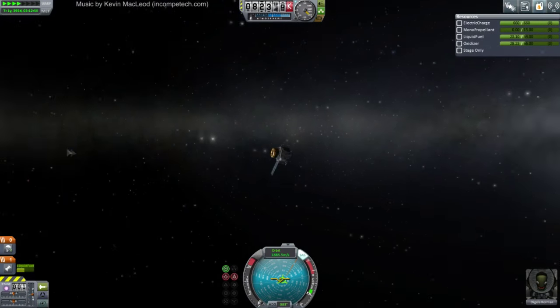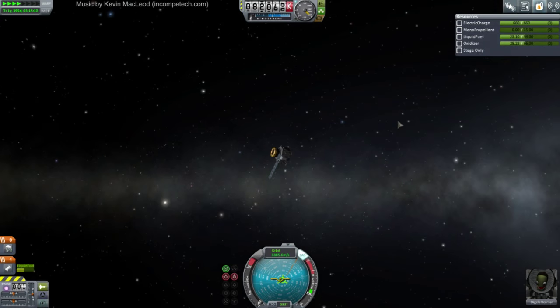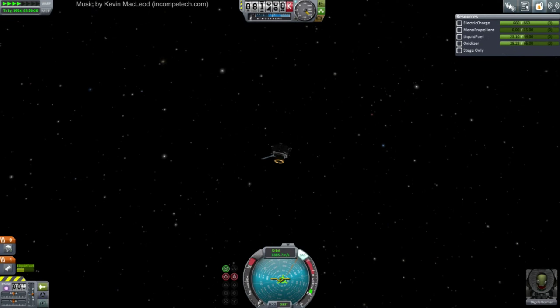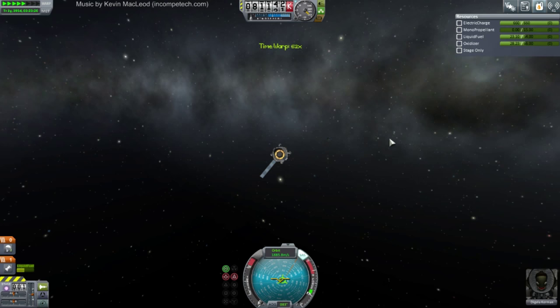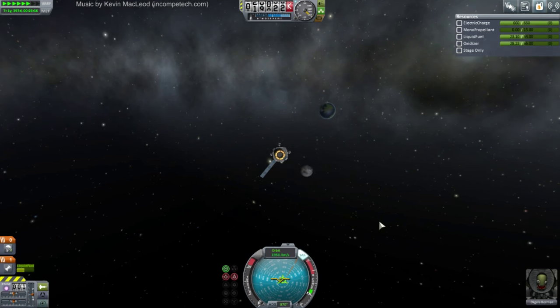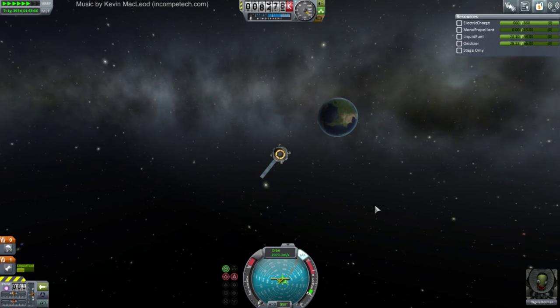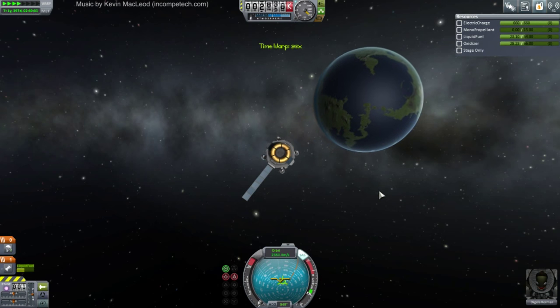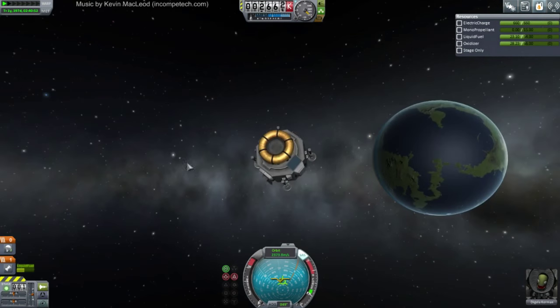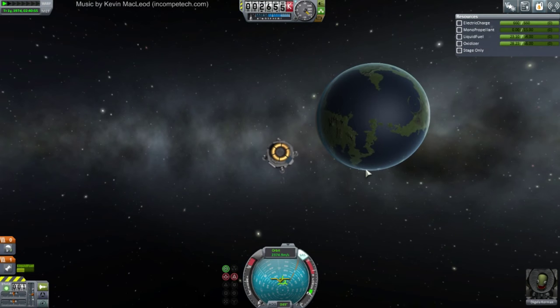Which side is Kerbin on? I always try and hunt for Kerbin — oh, there it is. There's the moon. Don't mess with us, moon. Bye-bye, moon. Here we go. I think we can bring in the solar panel now. We are configured for re-entry.